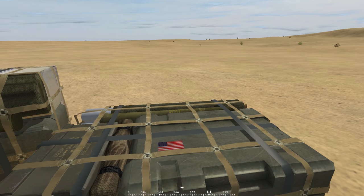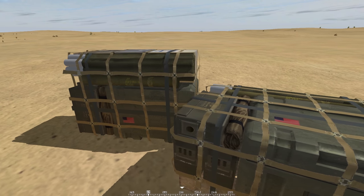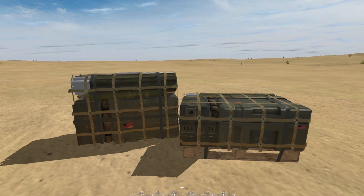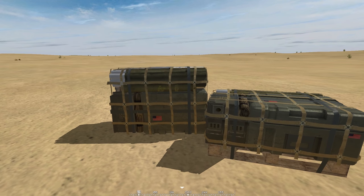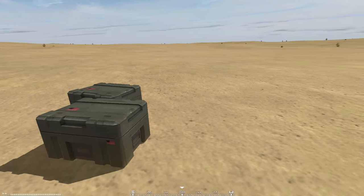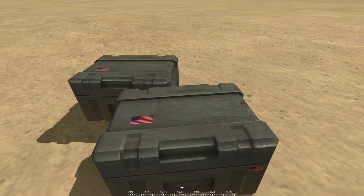With one big crate you cannot build a TOW, you cannot build an anti-air, you cannot build anything — only a FOB. If you want to build a super FOB, which means you build with assets, then you need two big crates.